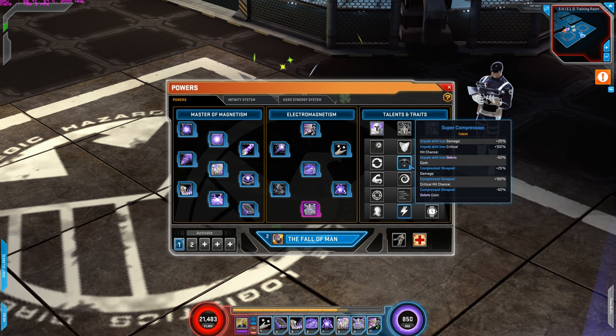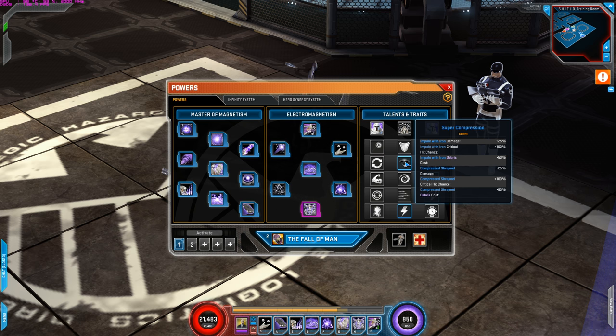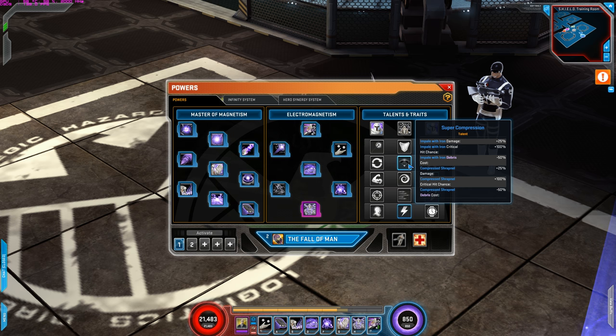Second row is Super Compression. Impel with Iron's damage is increased by 25%, critical hit chance is 100%, and the cost is 50% less. So Impel with Iron always critically hits and costs half the debris. This talent also grants Compressed Shrapnel a 25% damage increase, 100% critical hit chance, and 50% debris cost reduction. So my main spender, Compressed Shrapnel, always critically hits and costs half — two powers getting critical hit chance is really, really good.